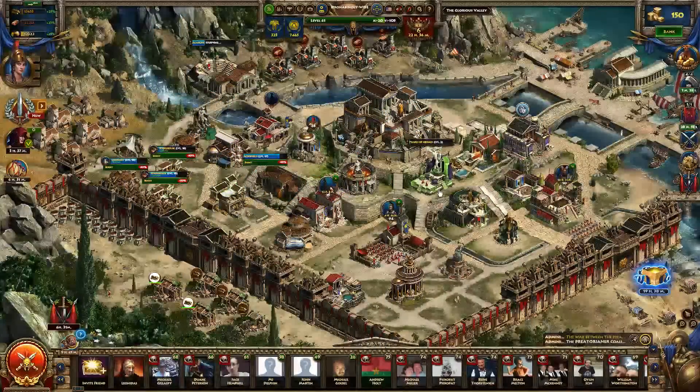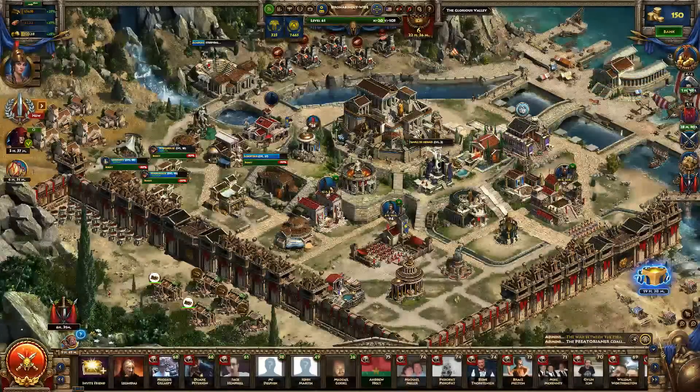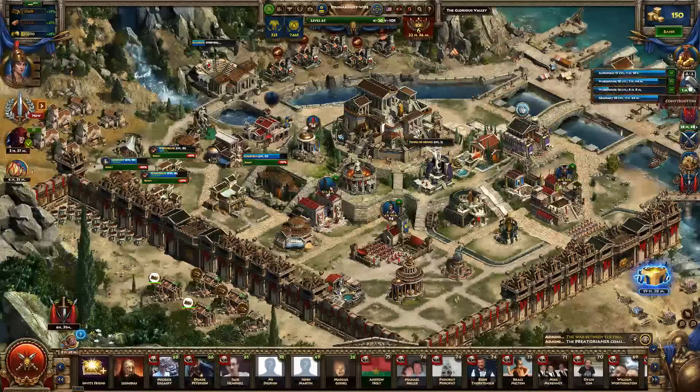Hello and welcome to Big Shot Guides. My name is Jack, aka Dranobinoli, and today we're going to be going over buildings in Sparta: War of Empires. First off, we'll talk about artisans. You start with one and you can purchase up to four in the construction tab with drachmas. This allows you to build up to four buildings at once — one for each artisan — which is really useful later in the game when you need to build or upgrade more than one building at once.